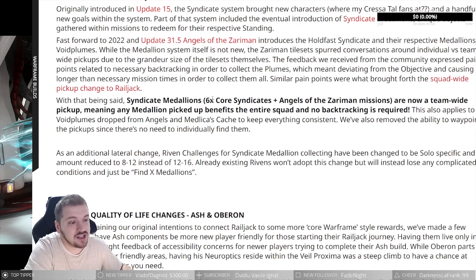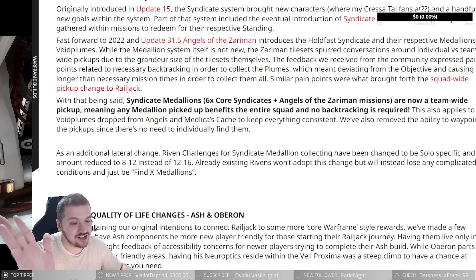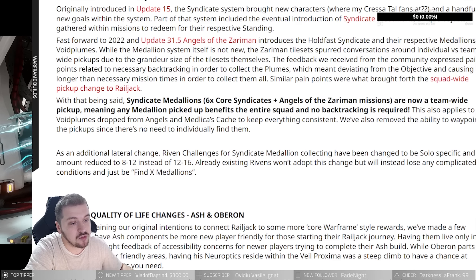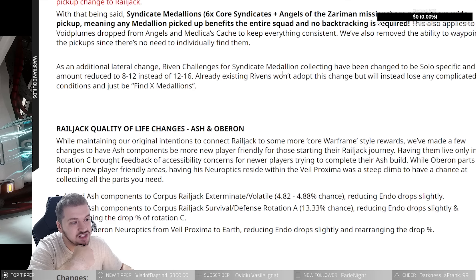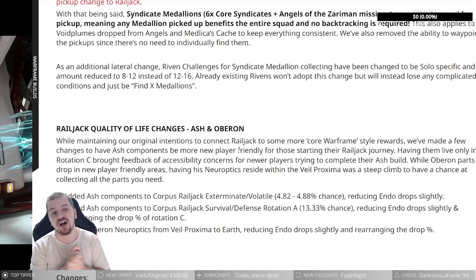With that said, syndicate medallions in the 6 core syndicate plus Angels of the Zariman missions are now team-wide pickups — getting a medallion picked up benefits the entire squad and no backtracking is required. This also applies to Void Plume drops from Angels. They've also removed the ability to waypoint pickups since there's no need to individually pick them up. Riven challenges for collecting syndicate medallions have been changed to be solo-specific, with the amount reduced to 8/10 instead of 12/16.